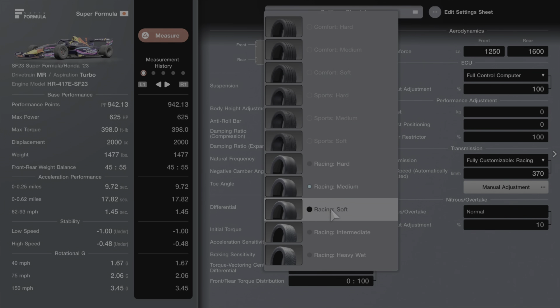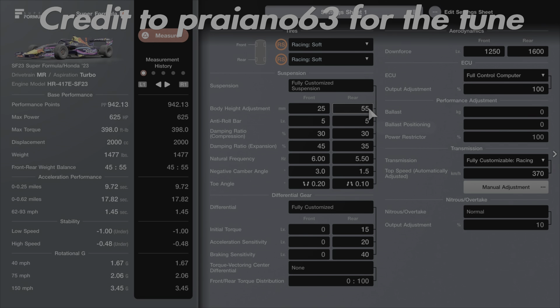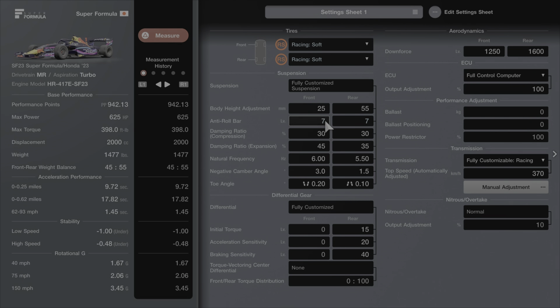So we put on our soft tires here in the tuning menu, and we're going to go down to our anti-roll bar. We're going to slam 7 and 7 on there, and increase our dampening ratio to 35 front and rear. We're going to leave the expansion alone as is.